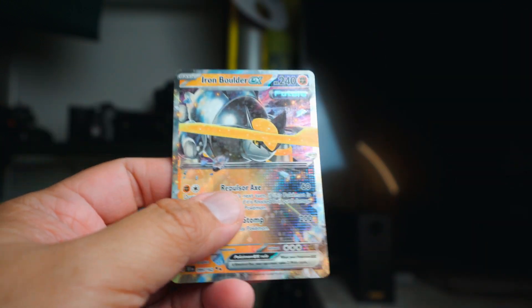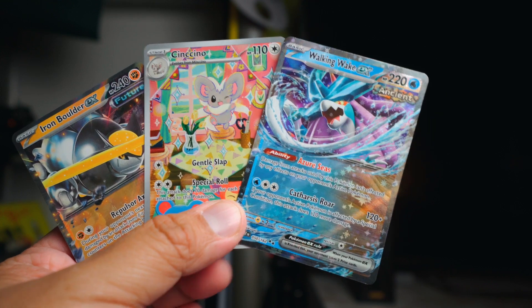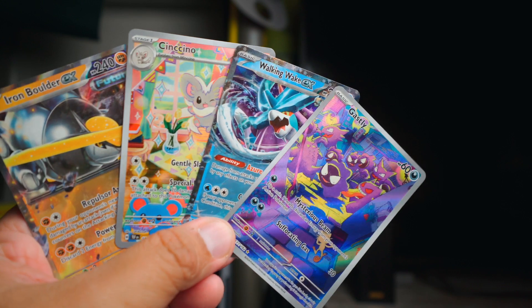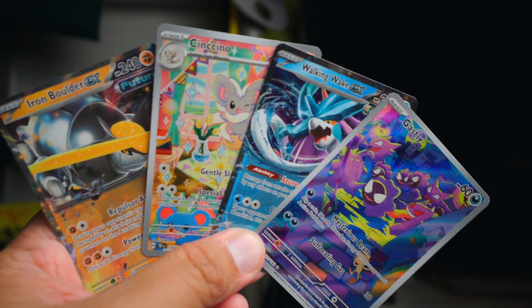Alright, so out of that we were able to get a Sincino, Walkingwake EX, and Iron Boulder EX. And then out of the blisters we got Ghastly. It's a little haul today. Thanks for watching — I'll see you next time.